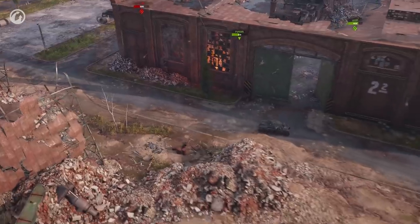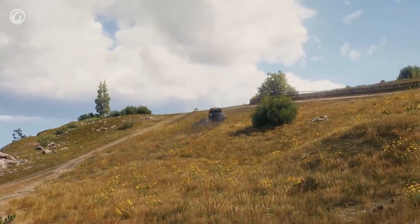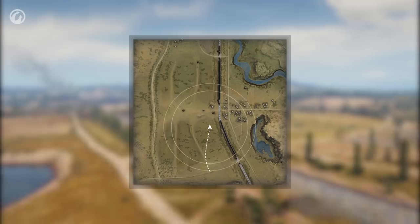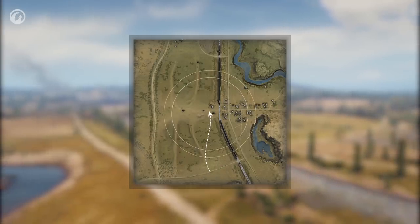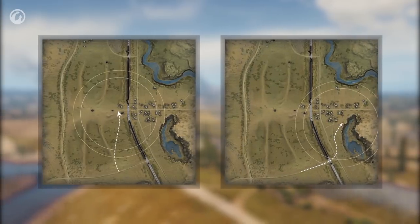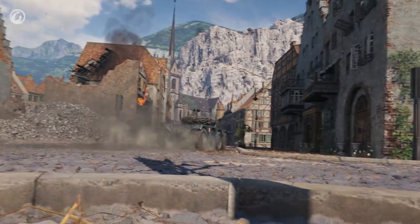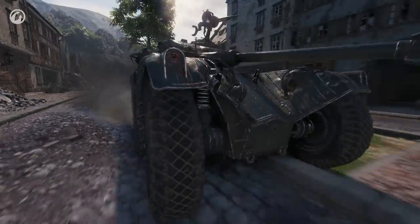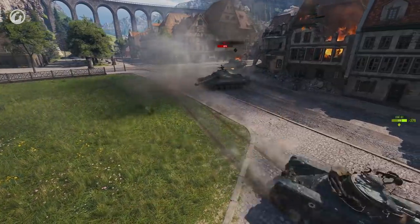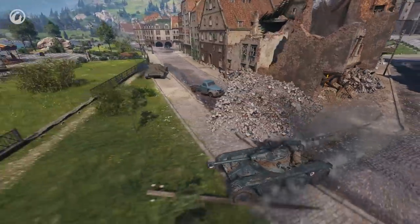However, wheeled vehicles have their drawbacks as well. Players should never forget this to be successful on the battlefield. The first limitation is a low view range. Their high speed makes wheeled vehicles the first to reach standard scouting positions, but they may prove ineffective there. This forces them to look for new spots, get closer to opponents, and risk more. The second drawback is their low amount of hit points. Wheeled vehicles can't easily trade hits — they require a different tactic. Attack from an unexpected direction and avoid returning fire. The first hit on a wheeled vehicle may well take half of its hit points away, and the second shot is likely to be fatal.